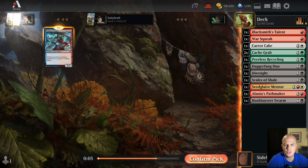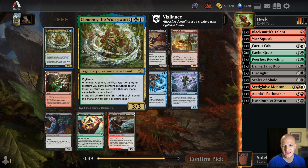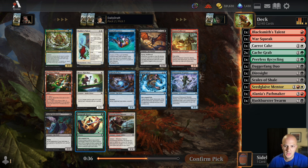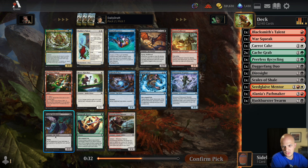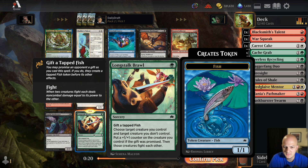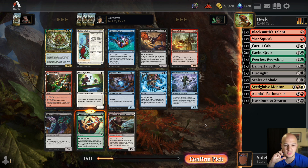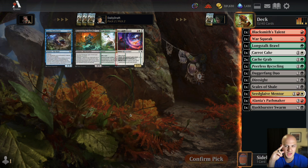We kind of have two decks going — green-black being the one I want to go for more. There's a three-mana 3/3 with vigilance that bounces a target creature of lesser mana value when it or another creature enters. Frogs are mana dorks. There's a Long Stock Brawl and a bat warrior with deathtouch. This pack isn't very good. Splashing is hard in green-black where you're milling yourself — if you mill your only splash sources you're in trouble. I'll take the Long Stock Brawl and not be very happy with it.